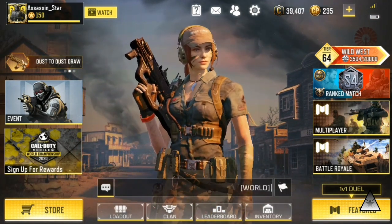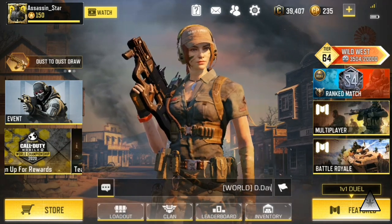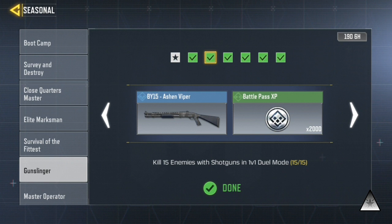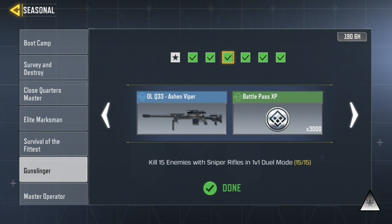So there are total 6 tasks to get the free Cordite. In the first task, you need to kill 30 enemies in 1v1 duel. In the second task, you need to kill 15 enemies with shotgun in 1v1 duel. In the third task, you need to kill 15 enemies with sniper rifle in 1v1 duel.